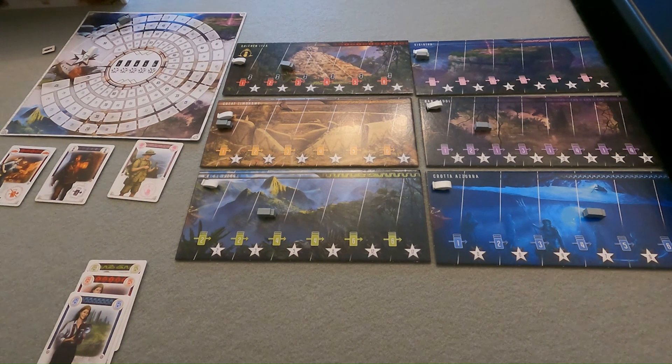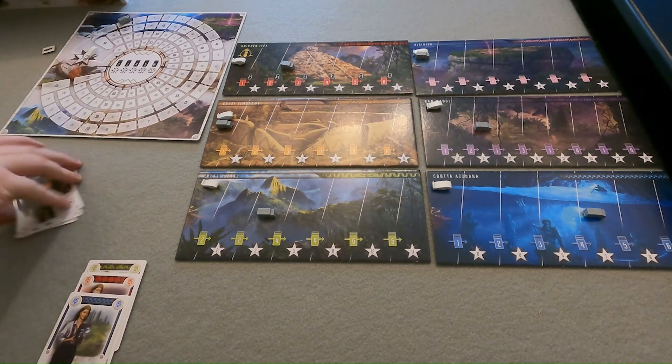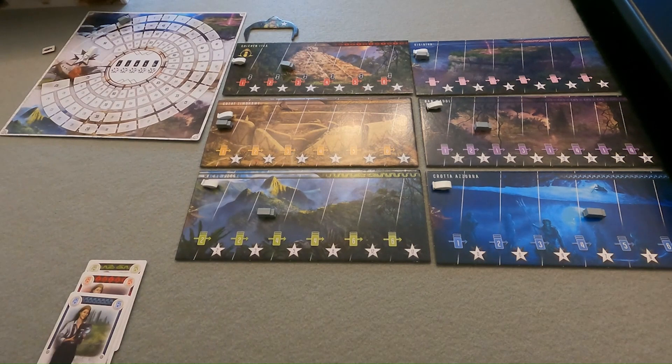Gameplay continues around the table until the third monkey has been drawn, at which point the round immediately ends and the season end takes place. Whenever anyone draws a monkey, you have to immediately disclose it and then draw another card to replace it. At the start of season end, return all unplayed cards from your hand to the deck, and all cards in the display back to the deck. Then resolve any season end role effects — for example, whoever has the botanist frame still would score two points at this point and then returns the frame next to the regions.